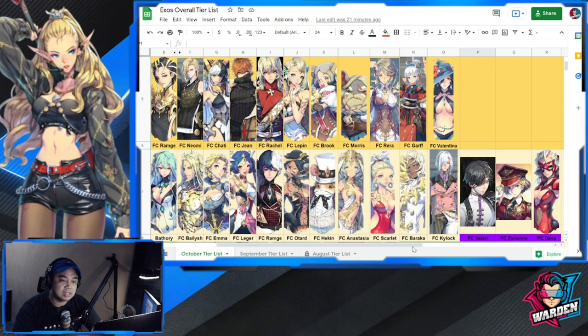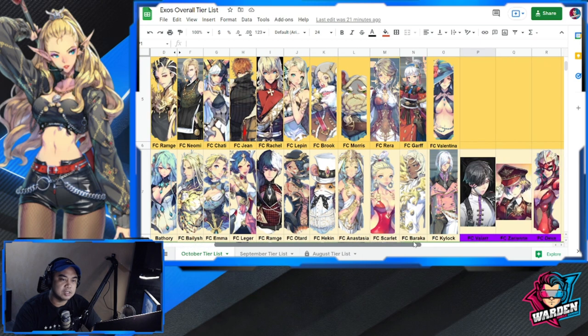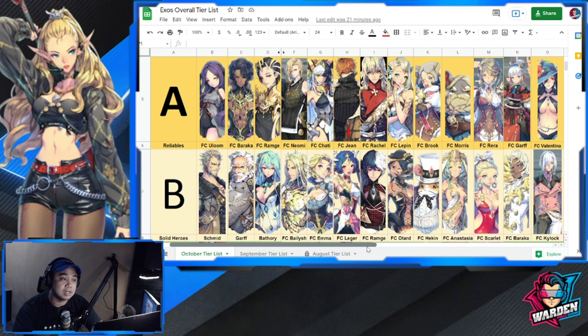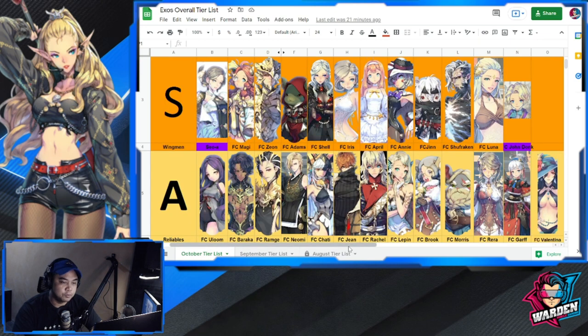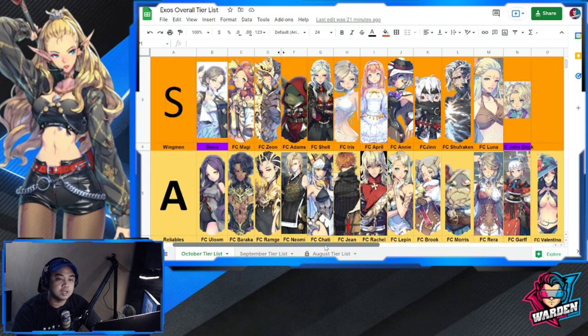For Tier A, there are no new changes — most heroes that were previously in Tier A actually went up. Moving to Tier S: Saywell went up from Tier A to Tier S. She's very good right now in PvP, especially when complementing Schmidt.